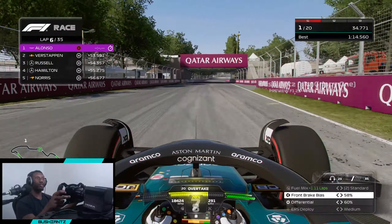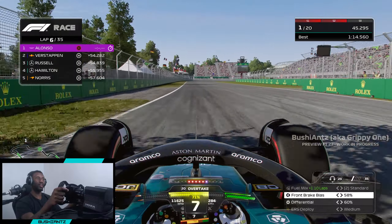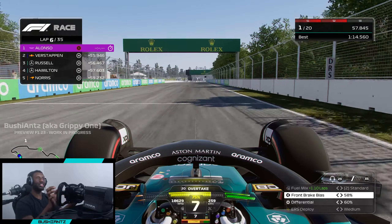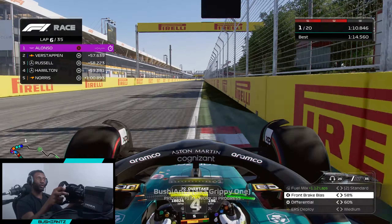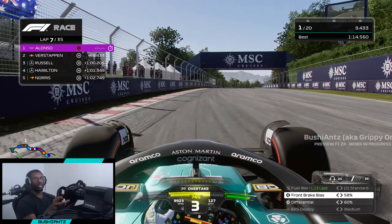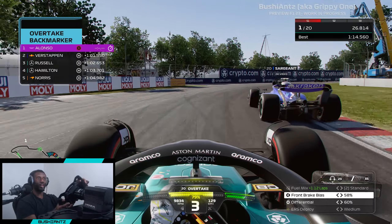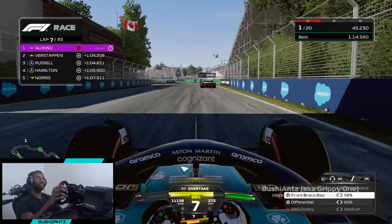We're catching up incredibly quickly. We're already on the back of the grid after only six laps. This is going to be our final lap on the softs - we move to the mediums after this, and I think by the end of the first stint we've already lapped at least a couple of cars. We're already at the back of Logan Sargeant after only seven laps.